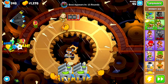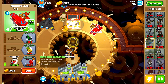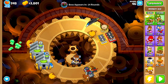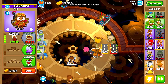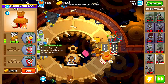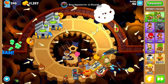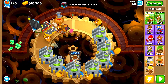Instead of going for operation dart storm, I'm also going to grab a second monkey ace and do never miss with both. With two monkey aces we shouldn't struggle popping any balloons. Then we'll buy a village, go bigger radius, then jungle drums, grow blocker, radar scanner. Now we focus on nothing but farming. It's already round 48 - this may have been another mistake.